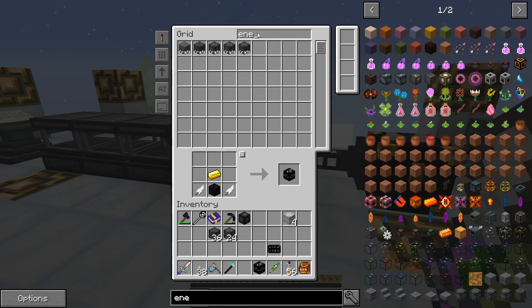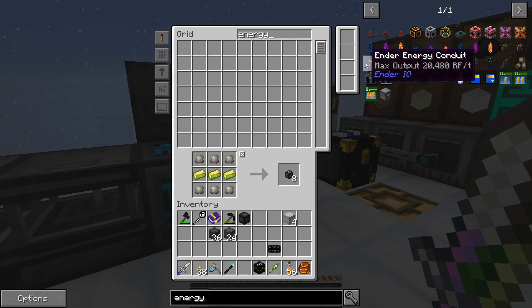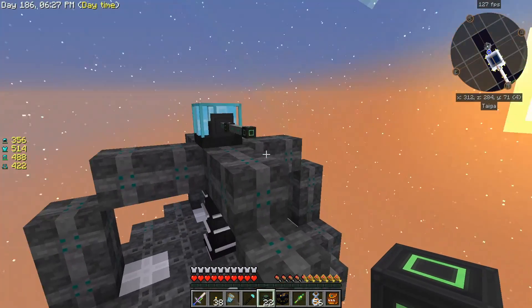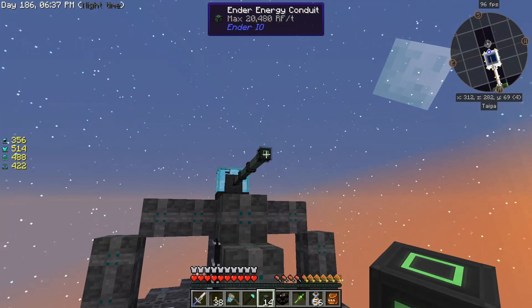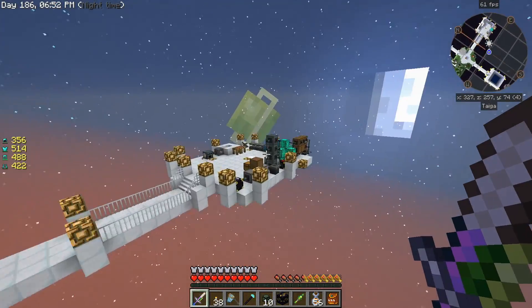We need EnderIO energy conduits and I have some fused quartz for that. Flux plug, EnderIO energy conduit — this is the one. One, two, three — that's probably enough. I don't know where power goes, I don't know where items go. I'd assume we just slap a chest or something on top of this. Got power — a little bit of something happened power-wise.